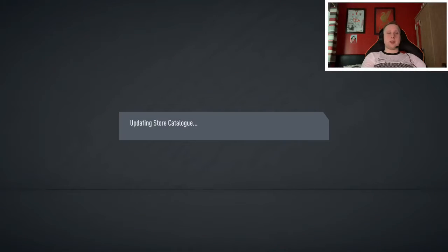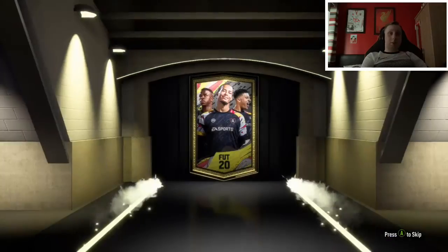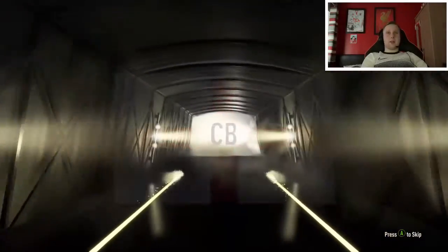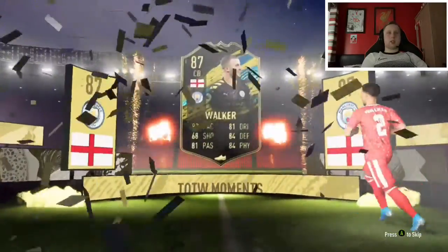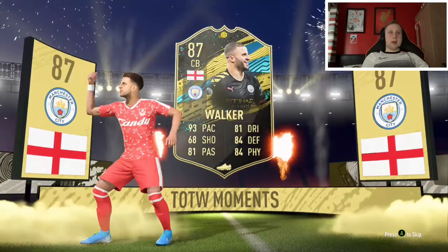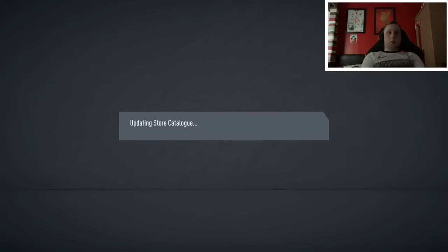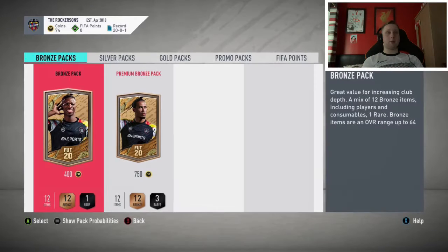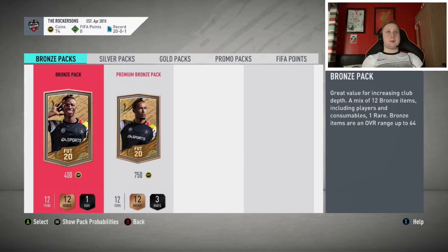I don't really care about this account anymore. It's kind of a dead account - a ghost account now because it transferred my market balance. Last one. It is going to be a walkout for the last one. English centre back. The Stones? A Walker - 87 Walker. Not that we're going to be able to do much with them, but nice pack. Would have appreciated that on my main account, but it is what it is.